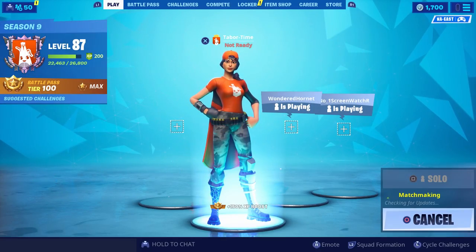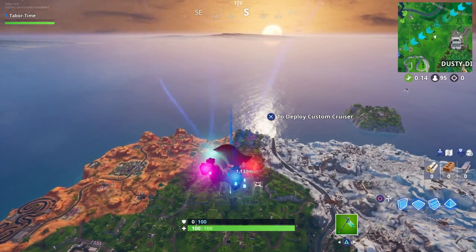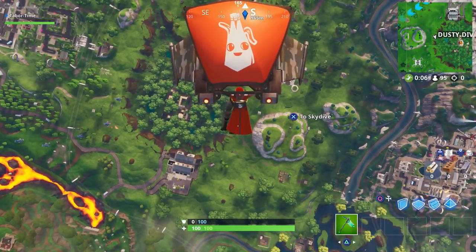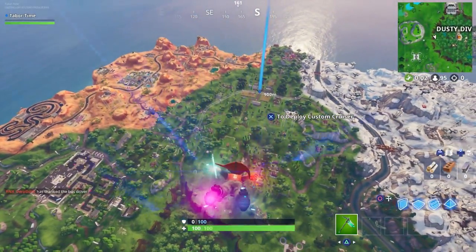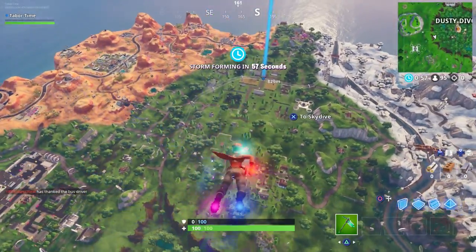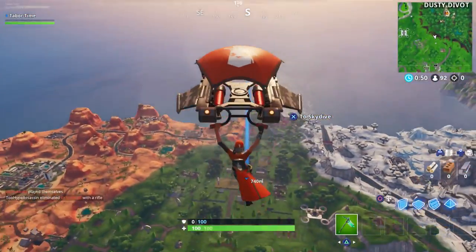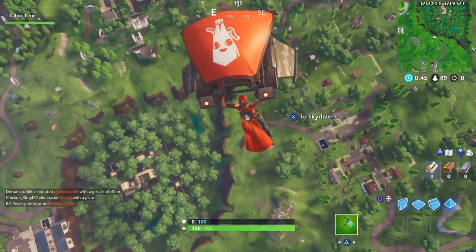We're going to land somewhere secluded and first see what the Custom Cruiser sounds like. Look how big the banner display is! It does the whoosh like all the gliders do. As you can see, the wings match your pants color, but that is pretty majestic — look how big the banner is.